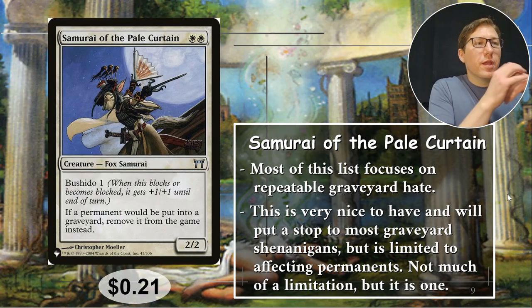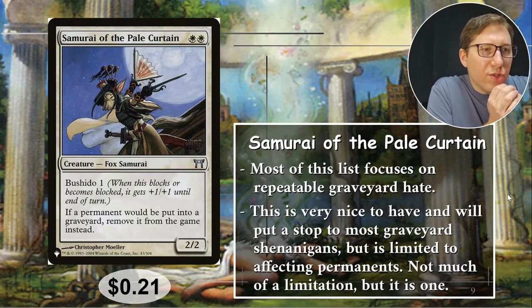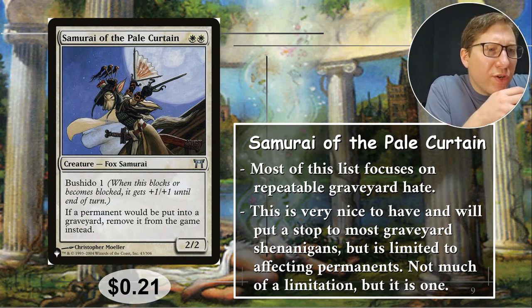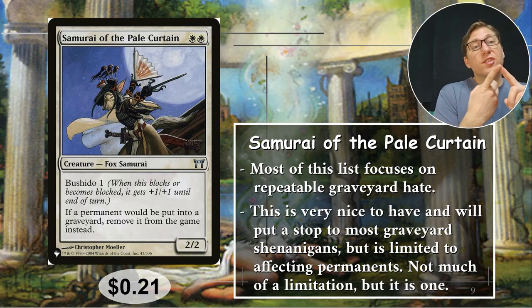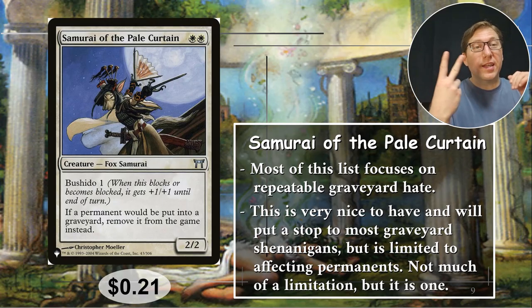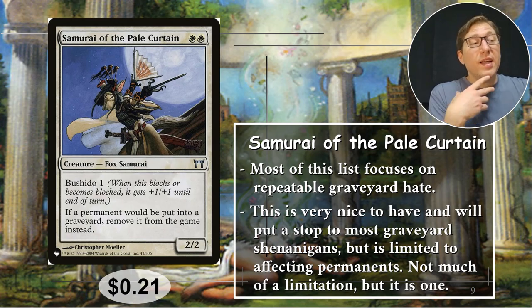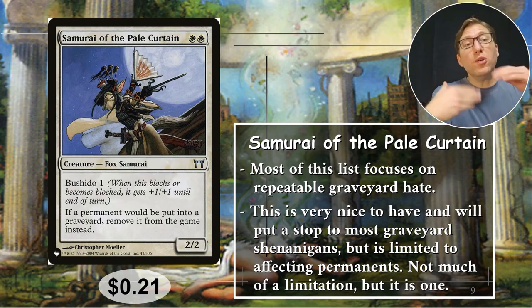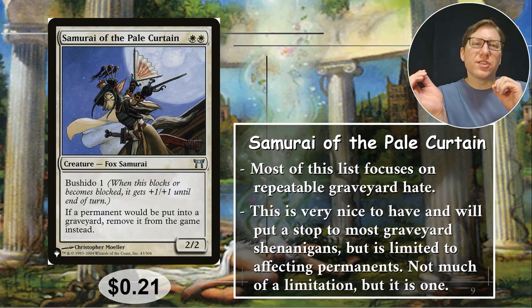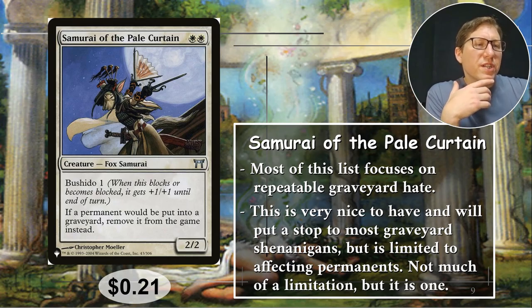Number four: Samurai of the Pale Curtain. Two white for a 2/2 with Bushido one — if it blocks or is blocked it gets +1/+1. If a permanent would be put into a graveyard, remove it from the game instead. This is limited to permanents, and it does affect your own things too — your own permanents going to your graveyard are exiled as well. Most graveyard recursion is for permanents though, so this will do the job most of the time. 21 cents.